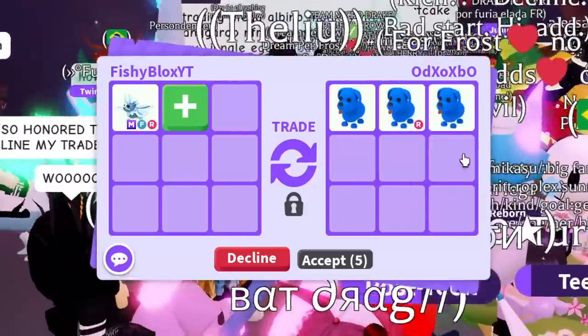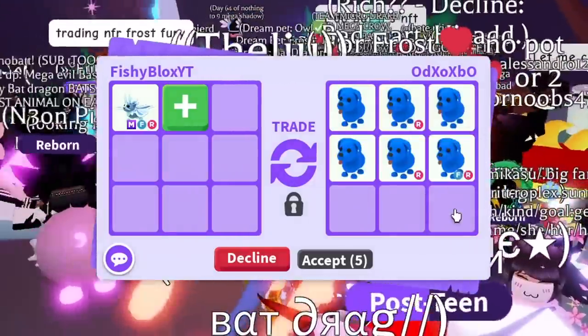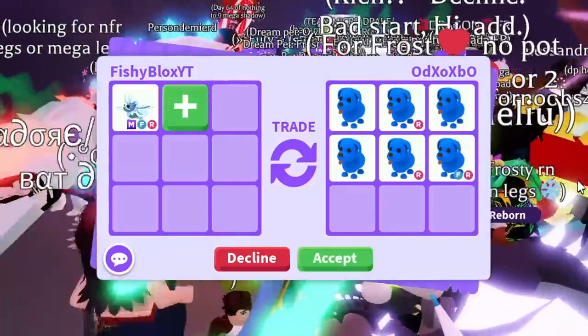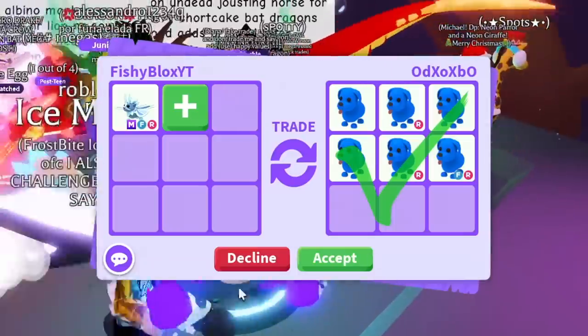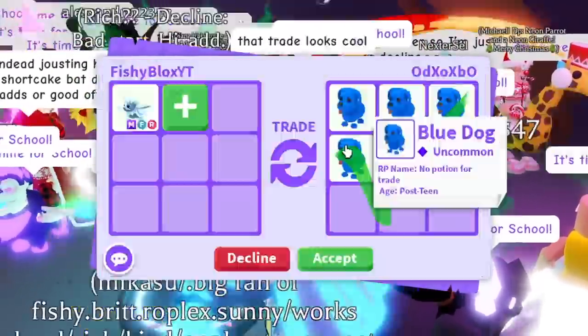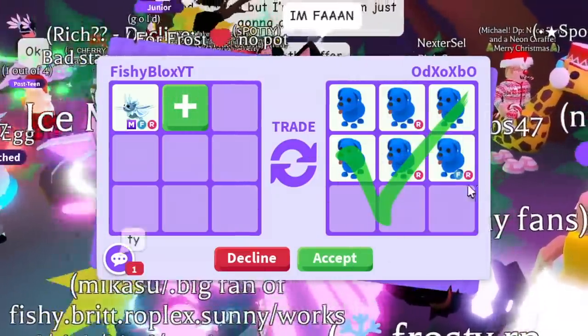Next we got a blue dog offer — wait, three blue dogs, four blue dogs, five blue dogs, six blue dogs! If they put nine that would be the craziest thing ever. I kind of want the blue dogs though — that's a really cool looking offer. I've never been offered six blue dogs. It's such a funny trade. I'm going to ask if I can think about it.